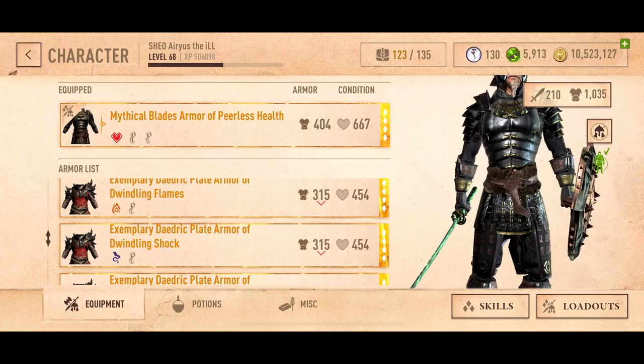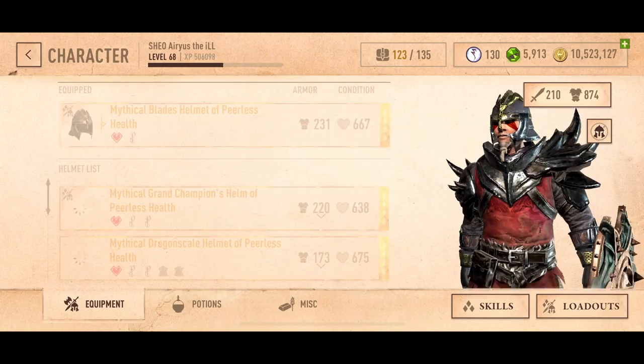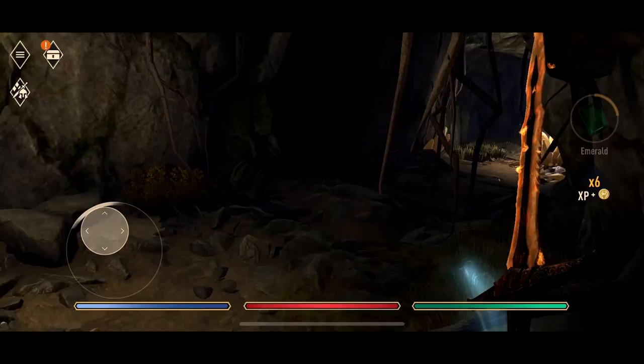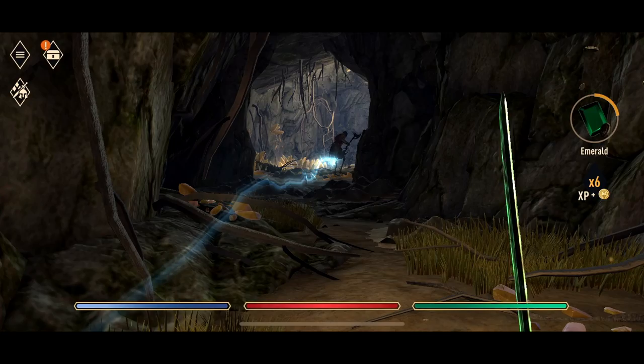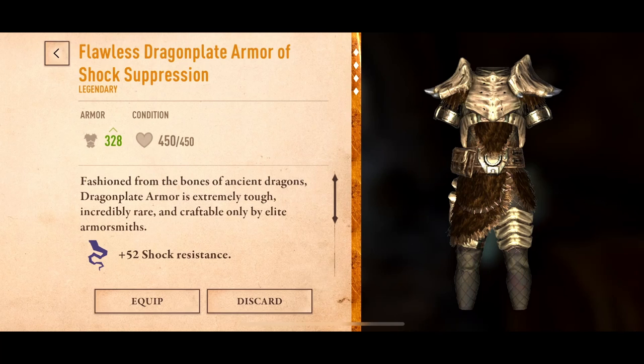Inventory and Loadouts — this is very important. You'll want to be able to carry a lot of inventory because you'll need different gear for different scenarios. That's why we have five loadouts. In a loadout, you can pre-build your character with gear and skills. This is helpful if you're going from two-hander to versatile to mage, or if you need Frost Resist for one monster and Flame Resist for another. It allows you to quickly switch between your different sets.